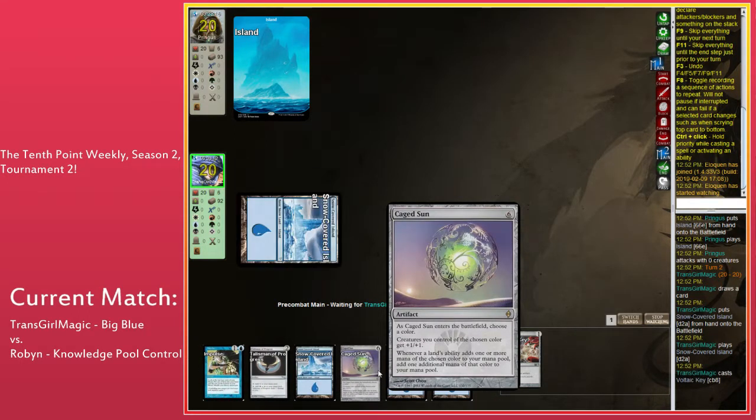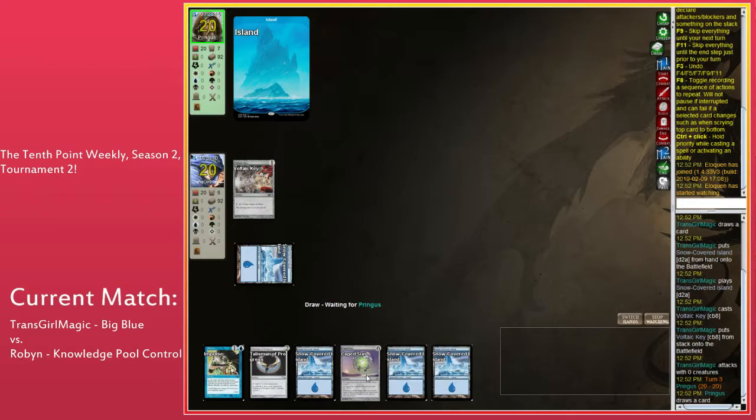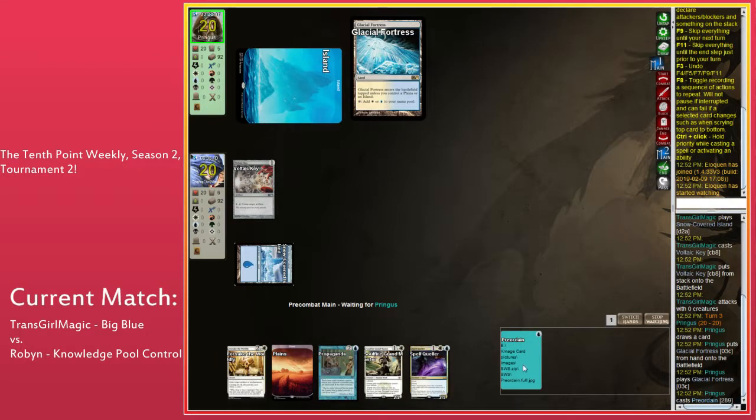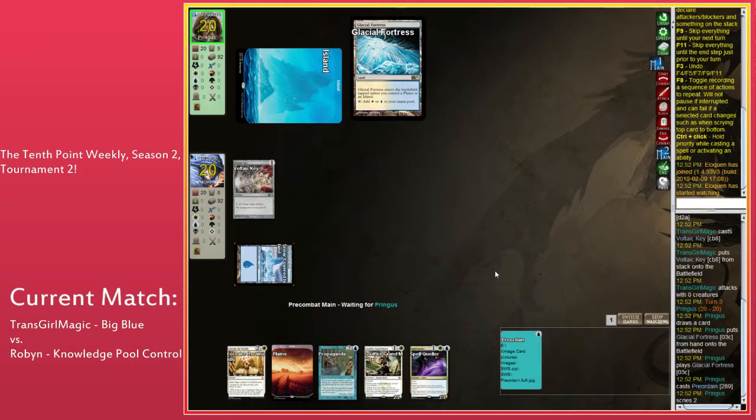Caged Sun doubles the mana from the land type of your choice. Is there a Possibility Storm around? I don't even know what that card does. No, there's no Possibility Storm — it's like bad Knowledge Pool number two. Does it also lock with Arcane Lab? It does. It doesn't exile cards directly — instead when you cast a spell, you flip from the top until you find another spell and cast that one instead.